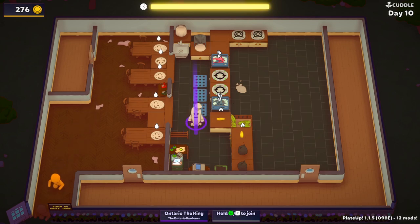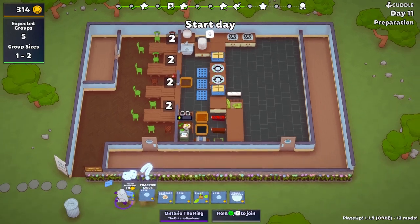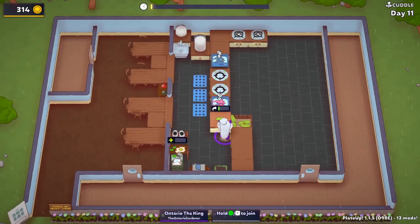Now we've built up enough — we're at 314 coins — so we're not really struggling. In hindsight, what you could purchase if anything is some plants to give you a bit more patience.